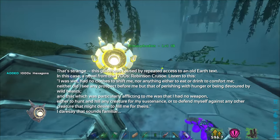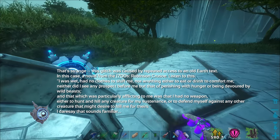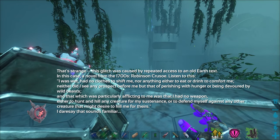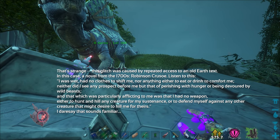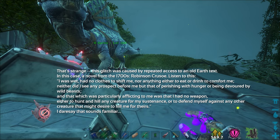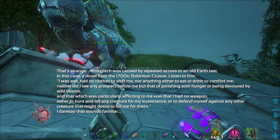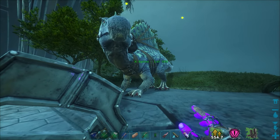That glitch was caused by repeated access to an old Earth text - in this case a novel from the 1700s, Robinson Crusoe. It reads: 'I was wet, had no clothes to shift me, nor anything either to eat or drink to comfort me; neither did I see any prospect before me but that of perishing with hunger, being devoured by wild beasts. I had no weapon either to hunt and kill any creature for my sustenance, or to defend myself.' Yeah, that sounds like episode one of this playthrough.